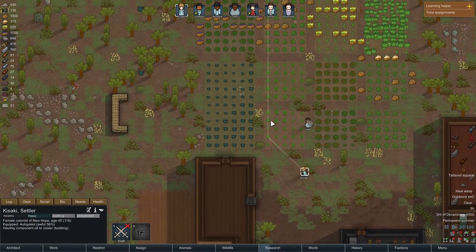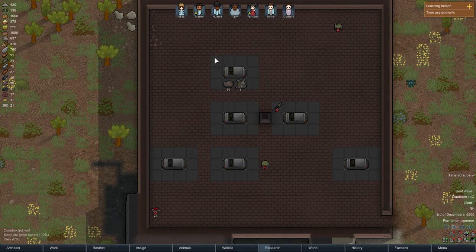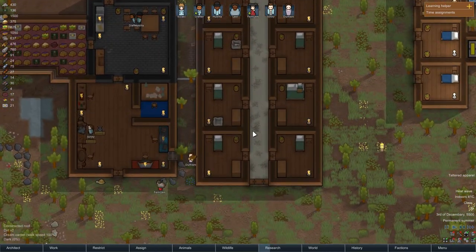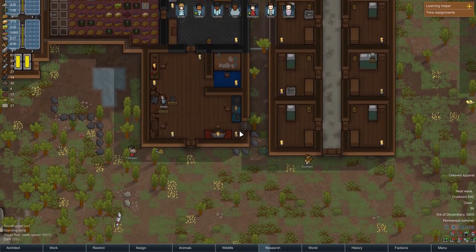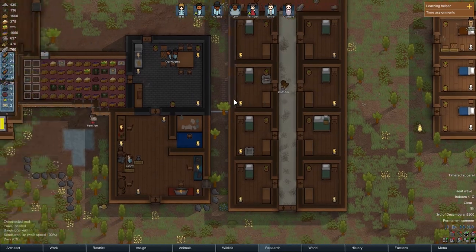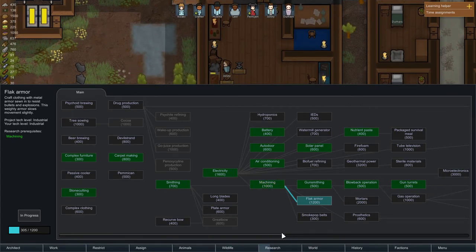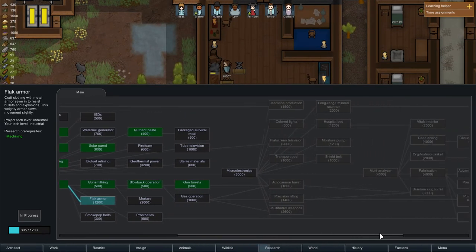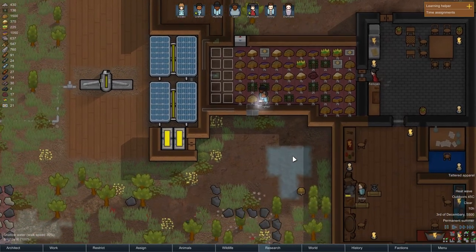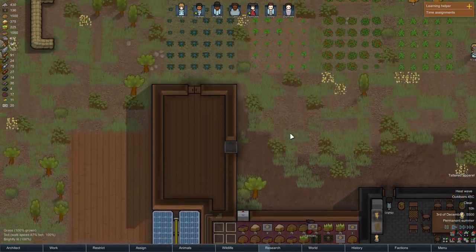These items will spoil very soon. We deconstructed a shipwreck — another shipwreck, a ship chunk — and got eight components. Also, we are hit by a heat wave so I'm putting coolers in here. I should probably add one here too. We need those components — we can't start making them until we get to the multi-analyzer, so that's annoying but it has to be done.